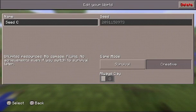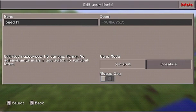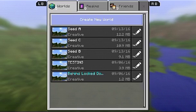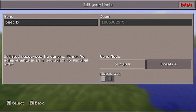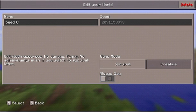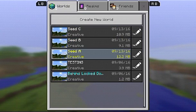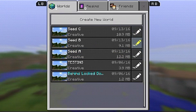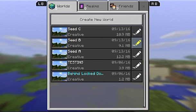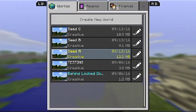Let's go back to the title screen and look at the seed code for Seed C. I'll leave each seed code on screen for a few seconds so you can copy them down if you want. Now I didn't require you guys to write those down, but we've got a good look at what's in each individual seed and what the actual code for each one is.